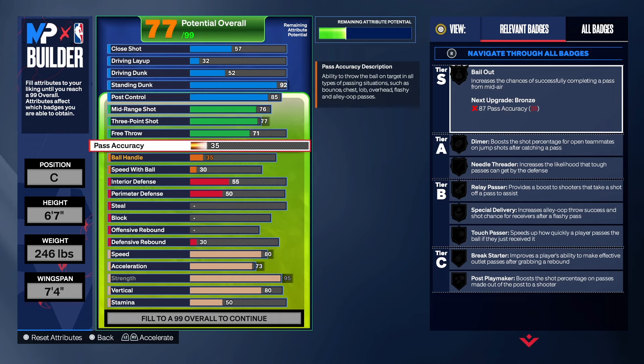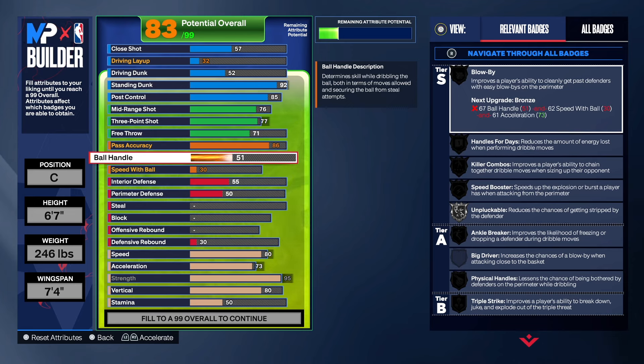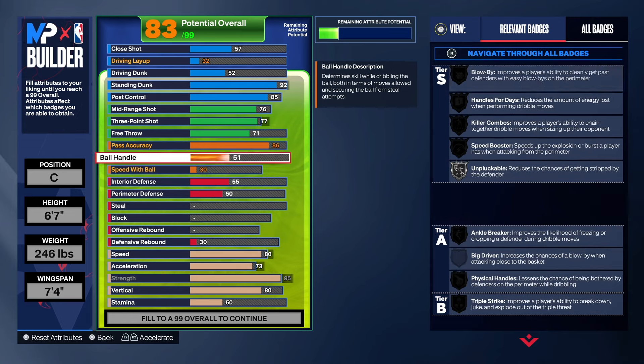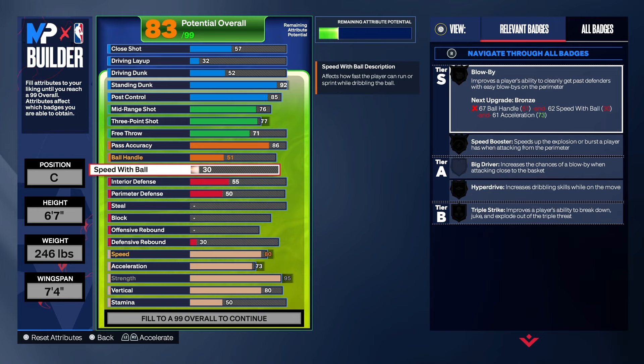With passing on this build, we want to make sure we get the name Break Starter — you can get that at 84, but why not take it to 86 and get Gold Break Starter? You'll be the center for your team, able to get the rebound and kick the ball up the court. If you want Bail Out, take it to 87 — that's up to you. Ball handle went up to 51 because of the pass accuracy. We're not out there trying to dribble — we get the rebound, kick the ball up the court, and that's it. Secure the rebound and get the ball to your teammates.